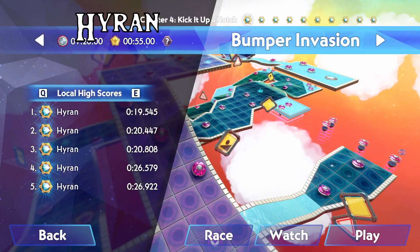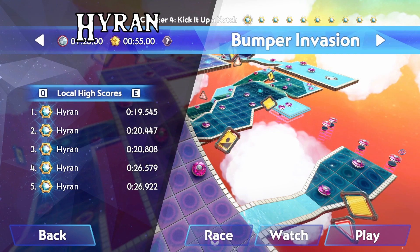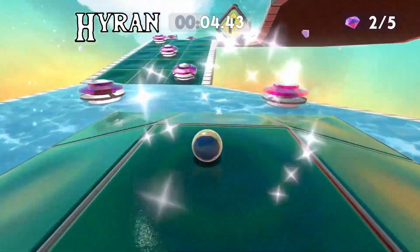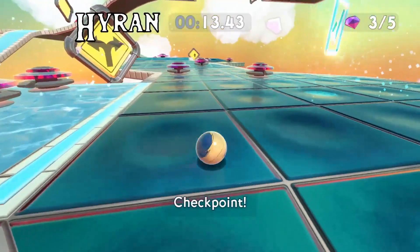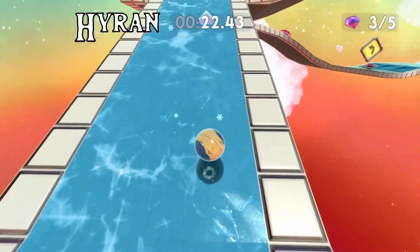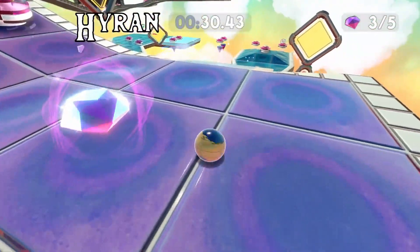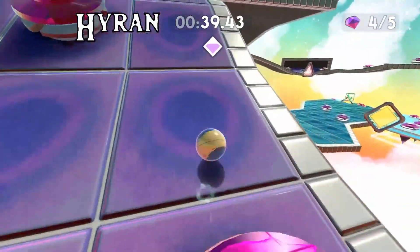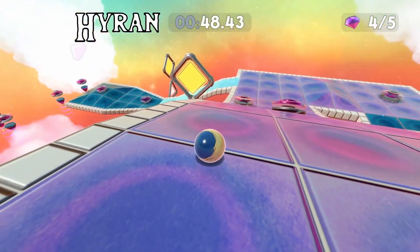Chapter four — things start to get a little more complicated. Bumper Invasion is a very scary-looking level. Do a bounce start, avoid the bumpers, hold back in the air to avoid hitting anything, get the first three gems, grab the checkpoint, and carefully take this platform. You can jump across it or ride it all the way. Travel up the trim carefully — do a couple of jumps but be careful not to hit any bumpers, as they can send you off-level very easily. There is one bumper hit you can do but it's pretty tricky and not recommended for new players.